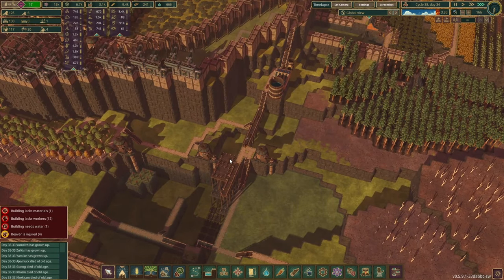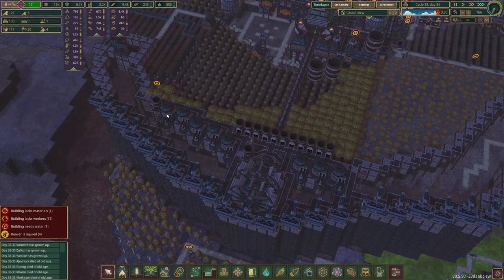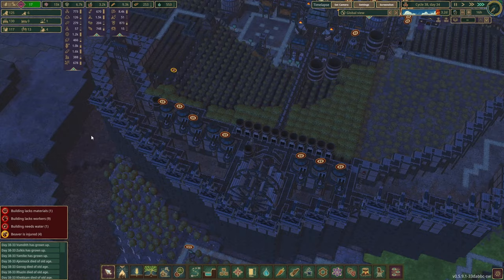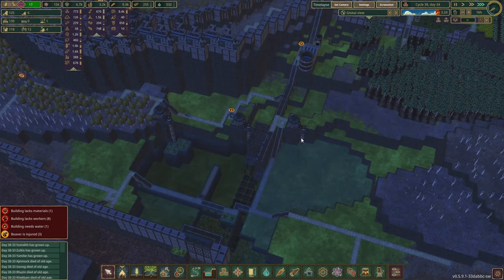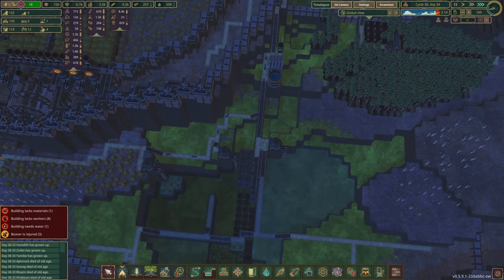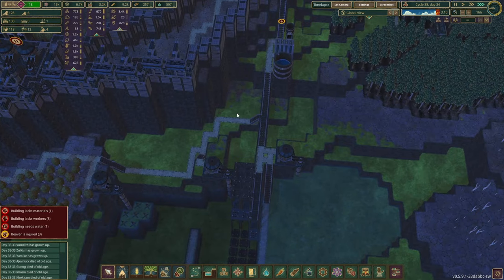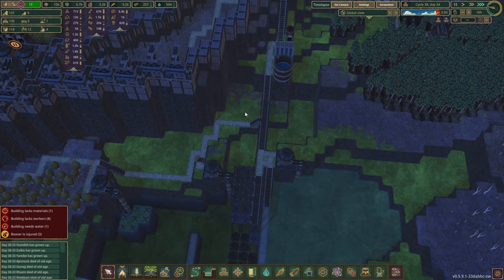There is no log and plank storage nearby, and everything's dried up here so we can pause those. Having log and plank storage nearby would speed up the building process quite a bit, so we should do that. This will all be dynamited down later but we can wait with that.